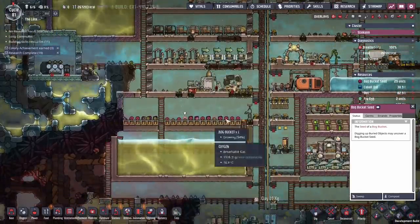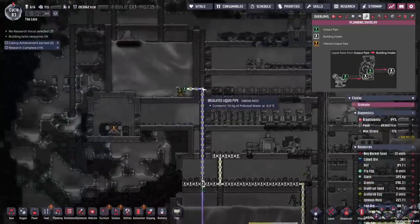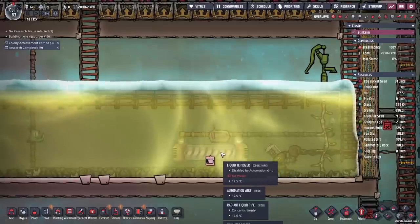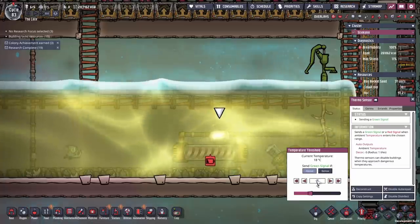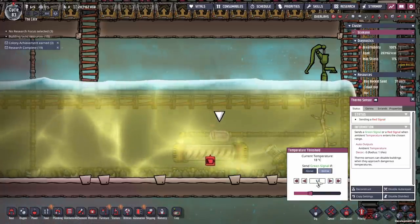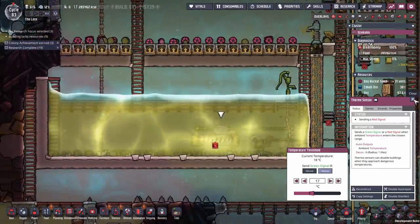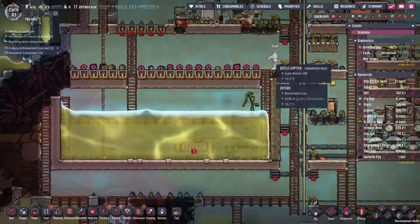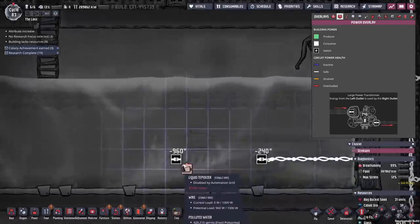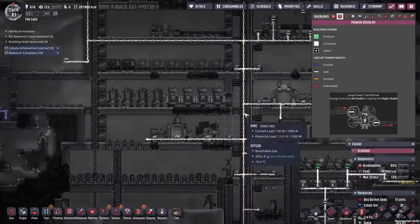We keep enough of these to support about eight duplicants just to be on the safe side. We've got the basics of it down. Polluted water comes from up here, goes down here, runs by this tepidizer. This tepidizer heats the water up - if the temperature is below 17 degrees. I'm going to go with about 17. These things can live from 10 to 30, so I think 17 degrees is a good compromise. It keeps our base nice and warm as well. The problem, though, is this thing requires 960 watts, and this line here can only support one kilowatt.